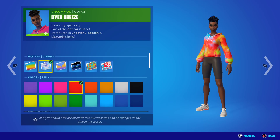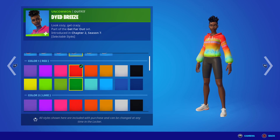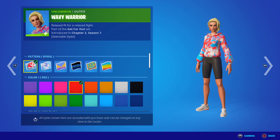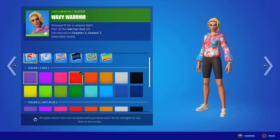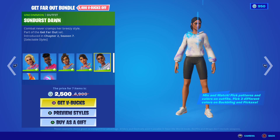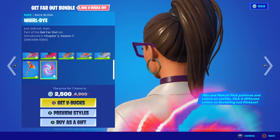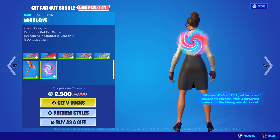There are loads of different styles for each one, and you can basically pick any style that you want. You've got colour three, colour two, and colour one — and with other skins you also have different colour options and patterns, and they all look very, very clean. I would definitely recommend buying this back bling because it's part of the bundle, so it will suit all of the other skins 100%.